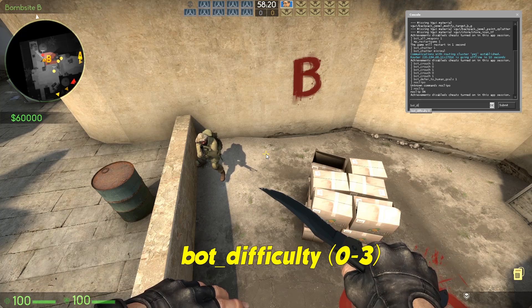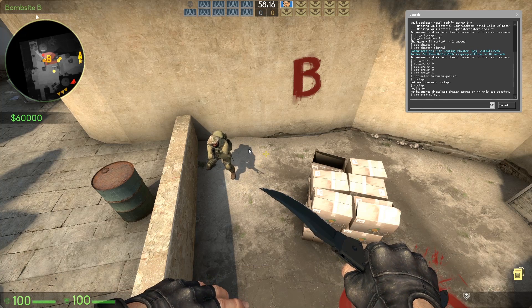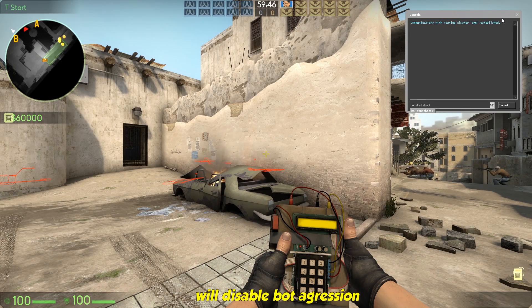Bot difficulty 0 to 3 — will change the bot difficulty, from 0 being harmless to 3 being extreme. Bot don't shoot 1 — will disable bot aggression.